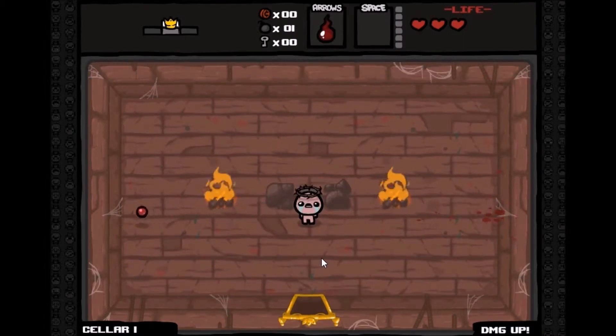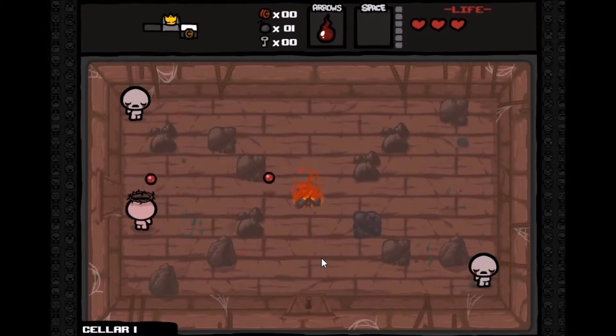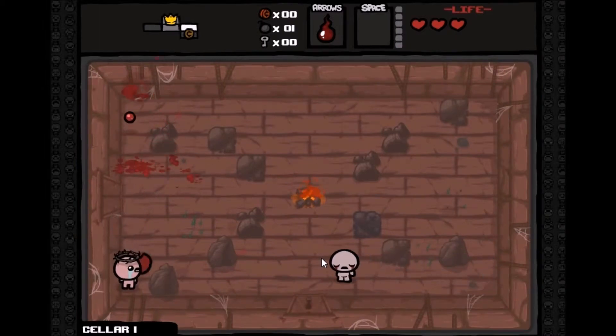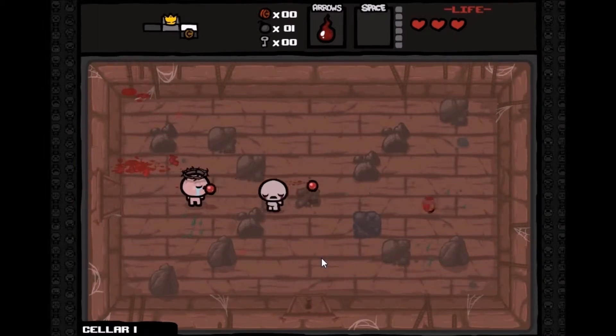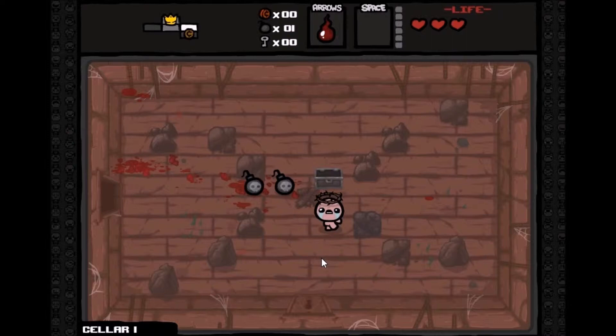The story behind this game is that Isaac's mom is pretty much crazy — she hears the voice of God telling her to kill her son, and he escapes to the basement running away from her. It's a little weird, but whatever. That room was very easy to clear. Down here is a keyhole — I need to get a key to go into that door.